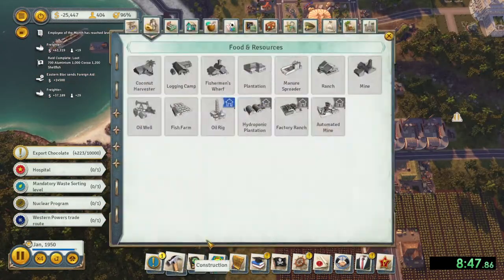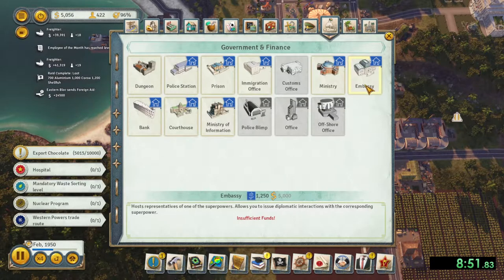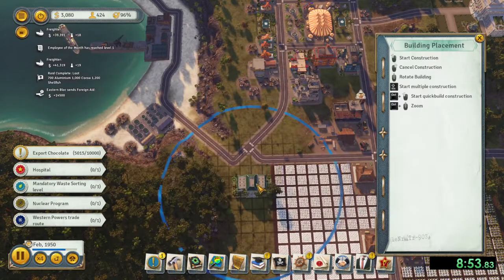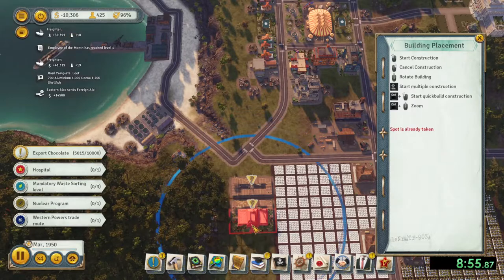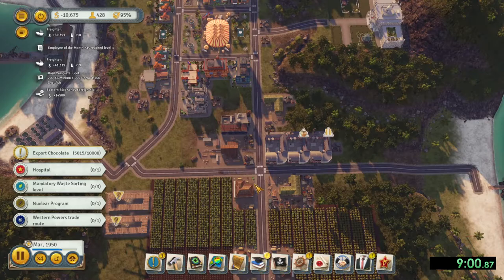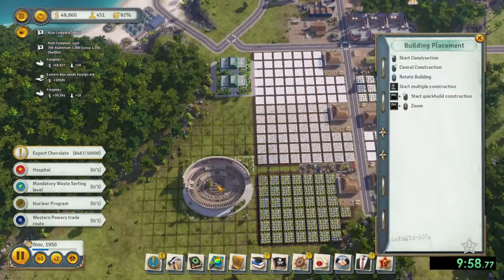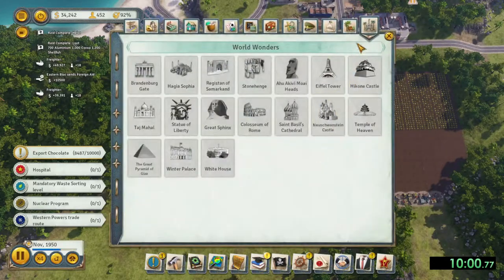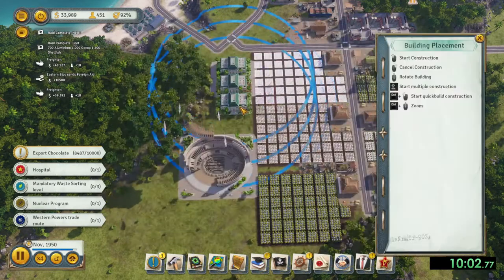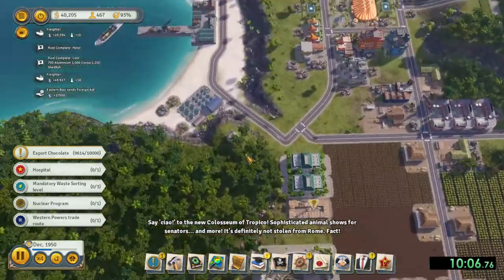Now build three embassies. At two of them, bring in the superpowers and ask them for financial assistance from both of them just to get free money. Once you complete the raid on the Great Wonder, build it. Right around this time, you should have exported enough chocolate to get the million dollar question.